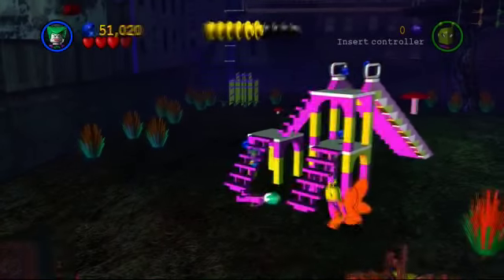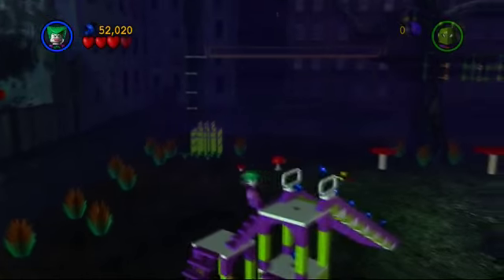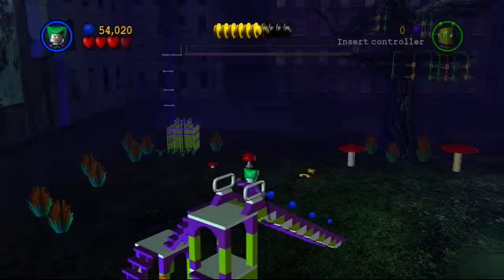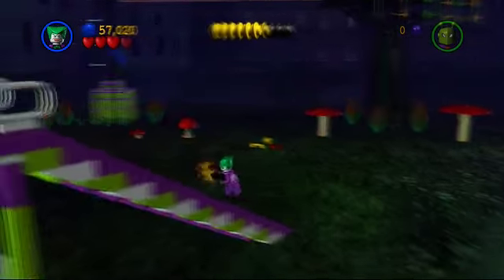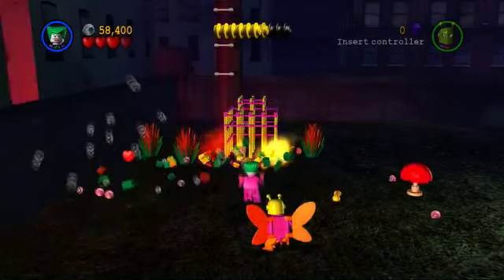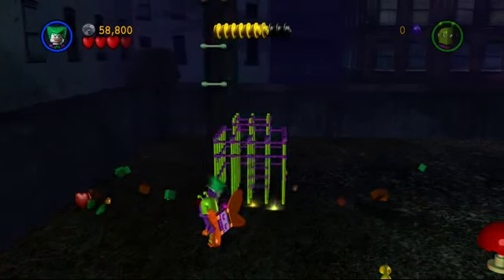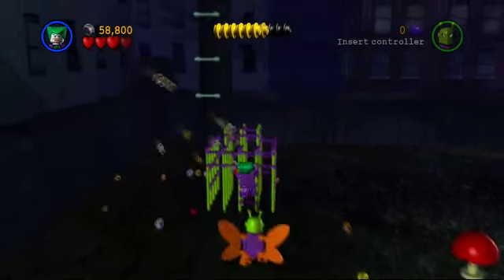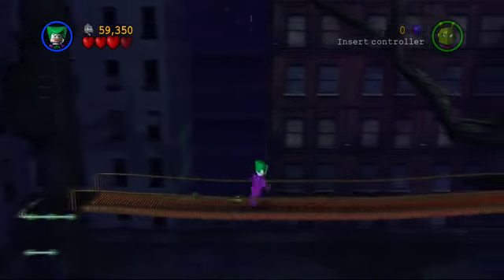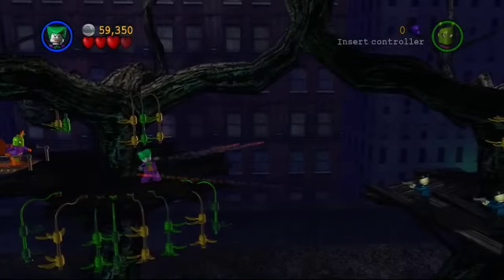Uh, jungle gym. Oh wow, there's quite a few blue studs in here. I think they can just get up. What the? What kind of stairs are these? Nope, nope. Come on. There we go. That was weird, that was very weird. Clear out this area so I can know what I'm doing. You'd think you'd be able to climb onto that. Bridge. That was weird - why was it like that?